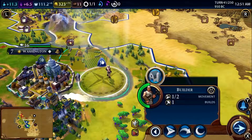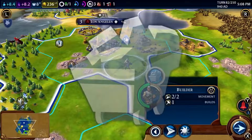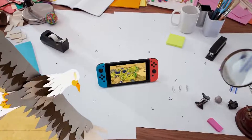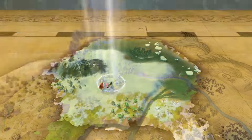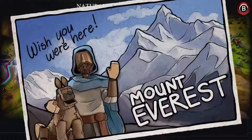Build farms and cast your fishing nets to feed your loyal subjects. Construct mines and lumber mills to outwork the competition early. Like a majestic eagle, in the early game you need to spread your wings and fly — exploring the map, meeting your different neighbors, and discovering natural wonders will give you a leg up.